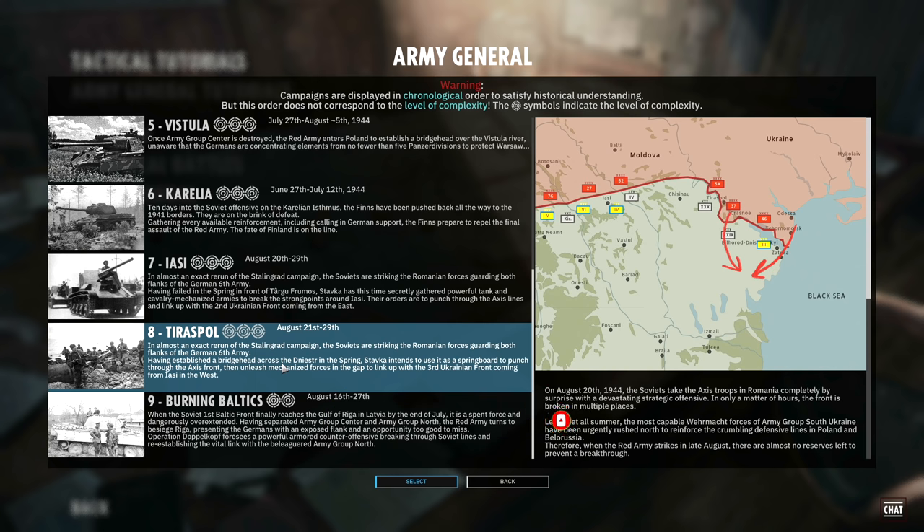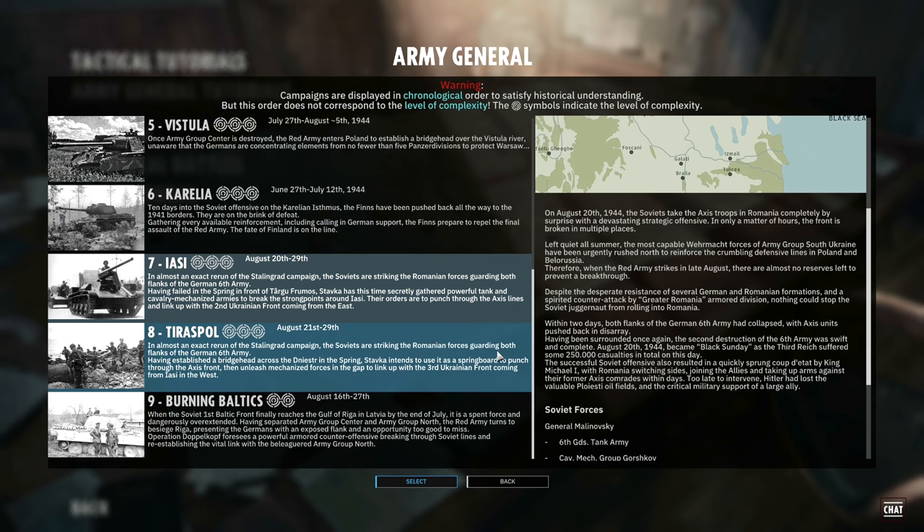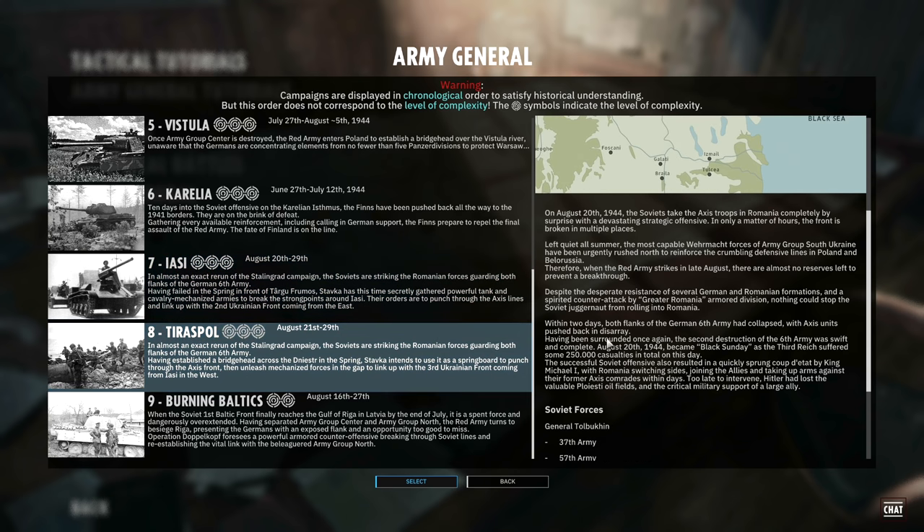Terraspol, August 21st to 29th 1944. In an almost exact rerun of the Stalingrad campaign, the Soviets are striking the Romanian forces guarding both flanks of the German 6th Army. Having established a bridgehead across the Dniester in the spring, Stavka intends to use it as a springboard to punch through the Axis front, then unleash mechanized forces in the gap to link up with the 3rd Ukrainian Front coming from Yash in the west. The description on the right here is the same as the Yash campaign so feel free to pause that and have a look if you haven't seen the start of the Yash campaign.